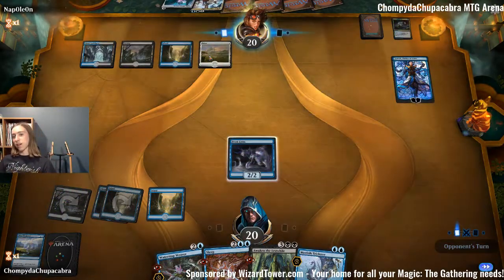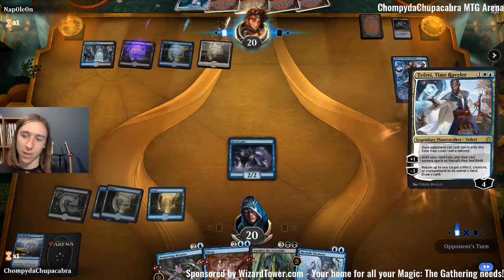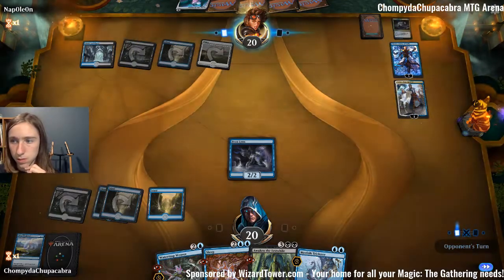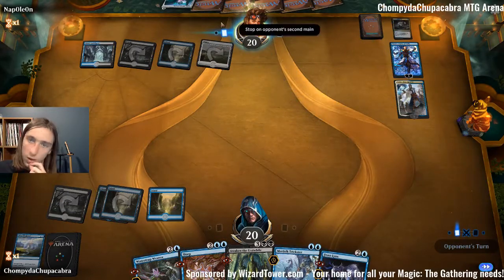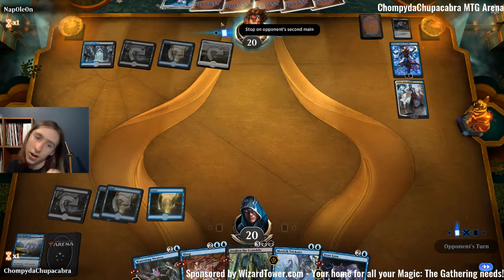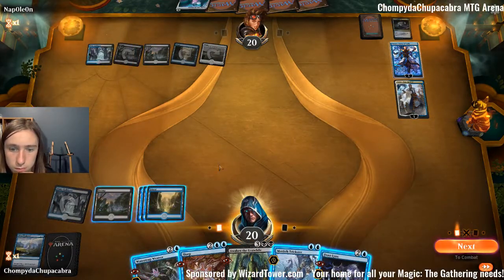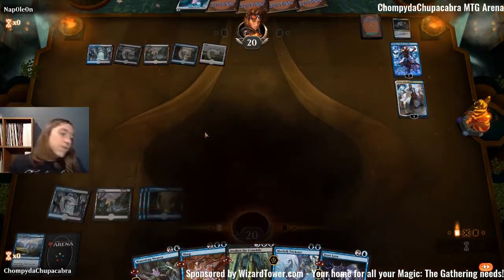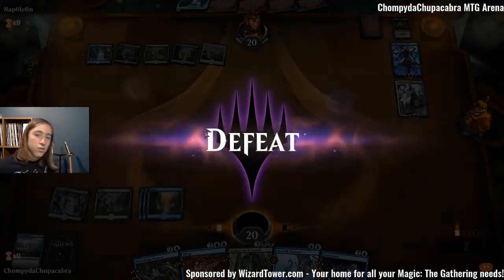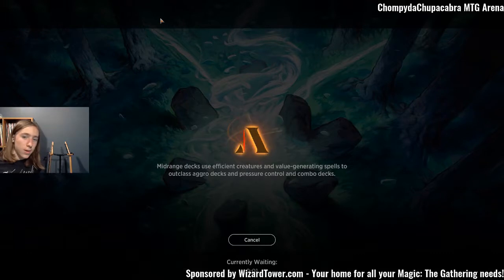What other cards? Carnage Tyrant — no, not going that deep. I'm going to scoop this up because I don't think I can win. Azcanta seems like it would be pretty good against control. Immortal Sun. This deck could definitely use some help against control.